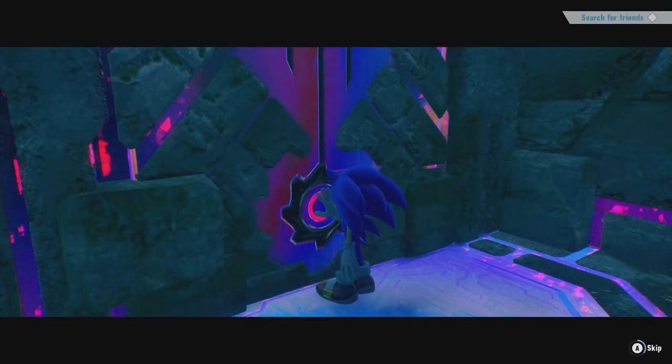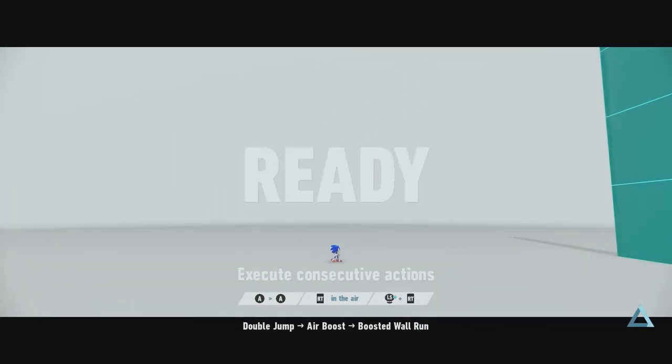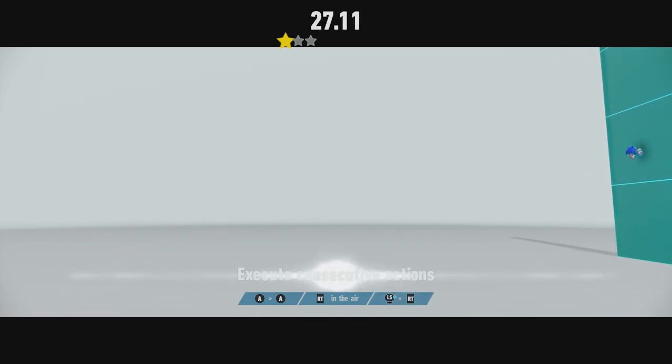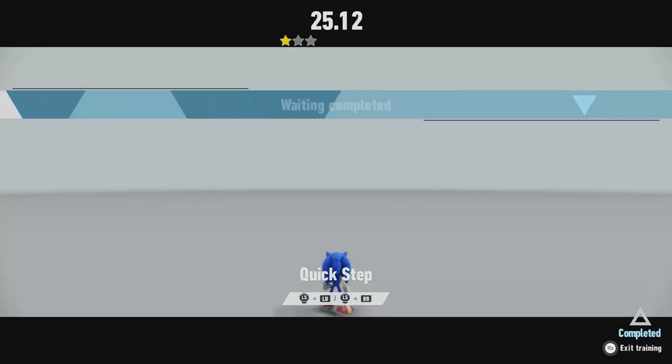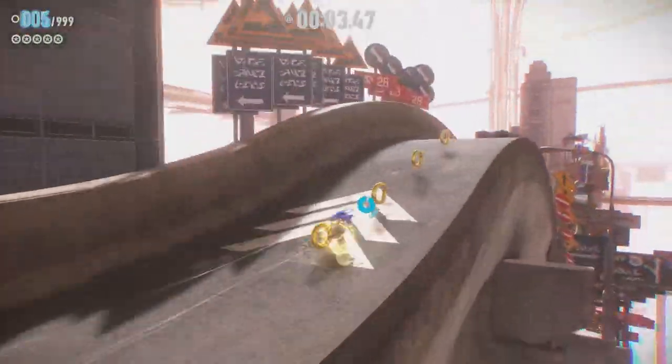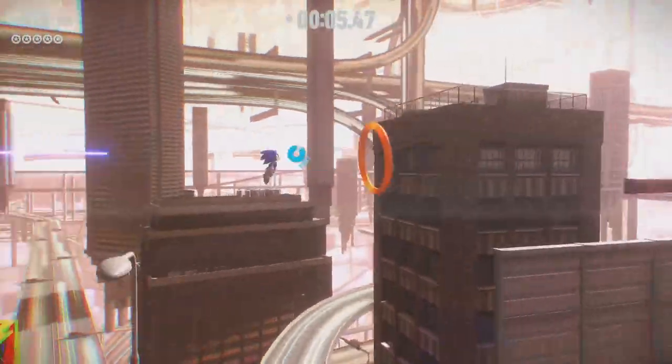One free. I'll just skip these. Press A to jump - jumping is useful, going over obstacles. Jumping is good in a platformer - who would have thought?